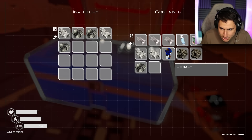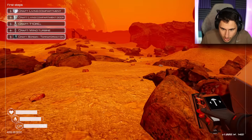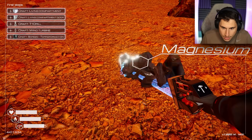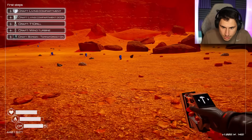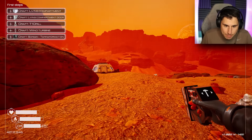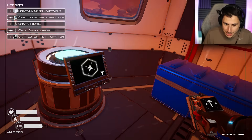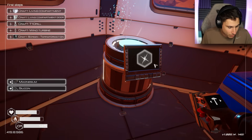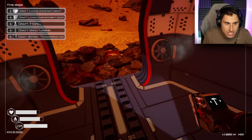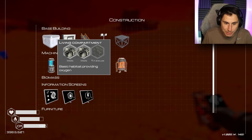Right now my terraformation is at zero — I have not terraformed Mars at all, and I think the note told me I had to get to 175, so I am not even 1% done with this game. I see something over there — there's like some spaceship or something that crash landed. I need a living compartment — I need two irons and a titanium. I actually think I have enough for that. Let me also build the deconstruction microchip — I need silicone and magnesium. I want to be able to build and deconstruct both.